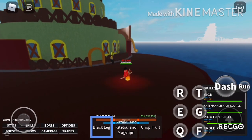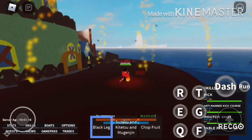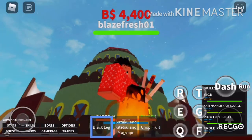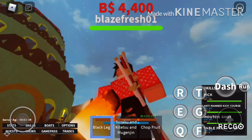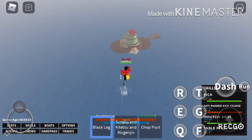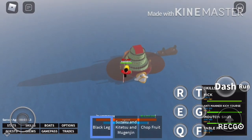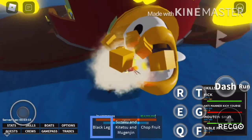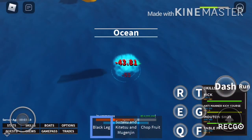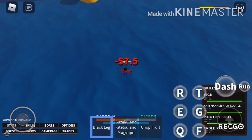When you buy Black Leg for 500k belly you automatically have all the skills already — that's what's very good about it. The first skill is Anti-Manner Kick Course, the Q move. Look at how big that hitbox is, it's beautiful and does a lot of damage. The next skill has very long range — you can even use it to travel to far places instead of buying a boat.